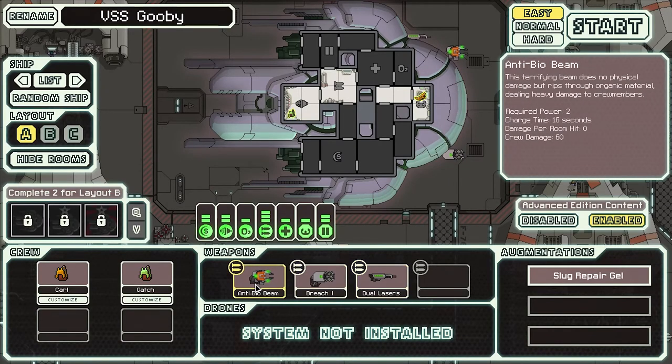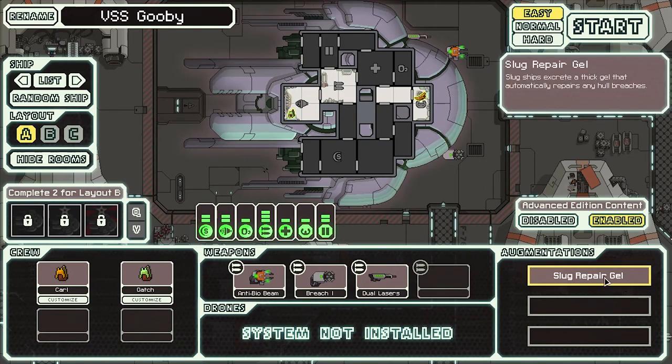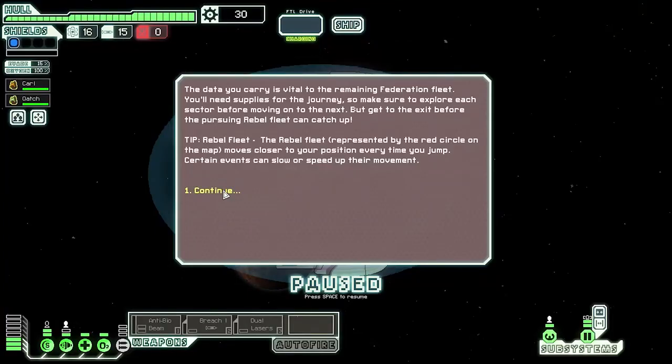So yeah, we got the dual lasers and anti-bio beam. This one only does damage to people, like crew members. They got the repair drill — that repairs hull breaches, which is nice. This is a pretty simple ship, nothing too special. Looking quickly at some achievements we want to get: using the Slug Cruiser, have vision of every room on the enemy ship without functioning sensors. We don't have sensors. Home sweet home — we gotta jump to 30 nebulas before sector 8, which is doable. While using the Slug Cruiser, kill three enemy crew members with one shot from the anti-bio beam. That's gonna be extremely difficult, but we're up for the challenge.